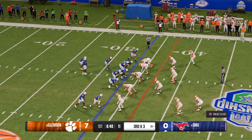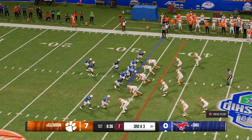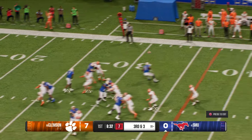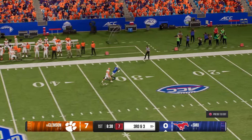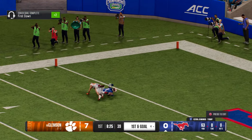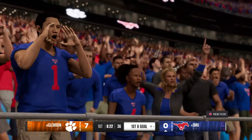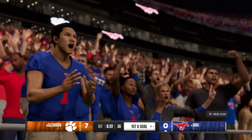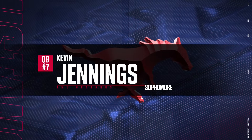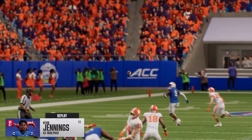They'll stop him behind the line for a loss of one. Going to pick up the third and short through the air — he'll take a deep shot here. Caught way downfield for a huge gain, finally stopped at the four. Great catch and run. Nice job here by this offense creating an opportunity for this receiver to excel after the catch. It's early in this game — this defense better get their arms around this receiver because he could be a monster today.